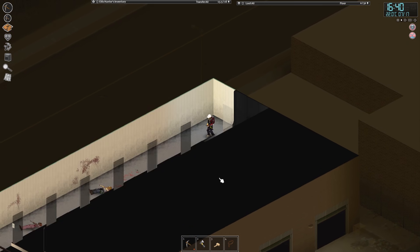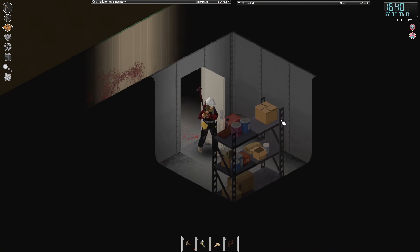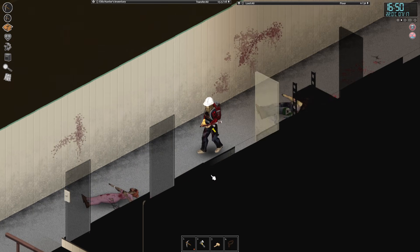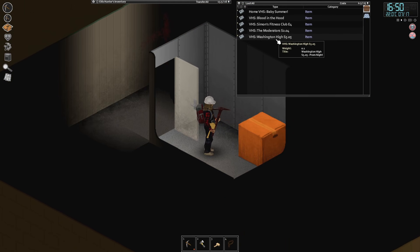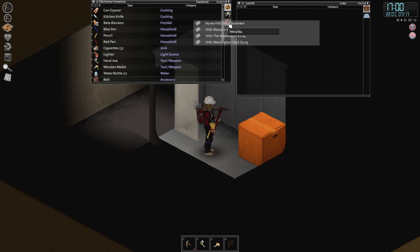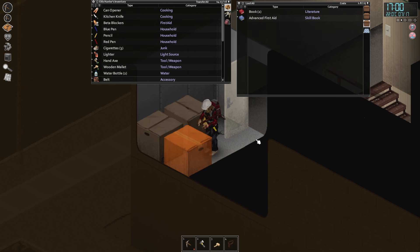Fitness contraption — workout space. Something to be said for our need for a workout area. Get a fitness contraption, try and find ourselves some free weights. We got all the generators we could ever need. Fitness Club episode four — I don't know if that's something. Blood in the Hood... none of the rest of these are useful, but I will take them all. I got excited for a second — I don't know if that tape actually does anything fitness-wise. Cool if it did.